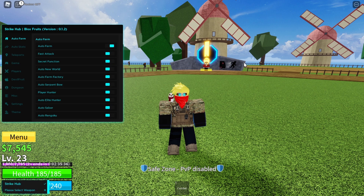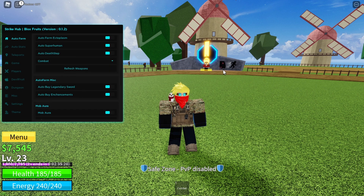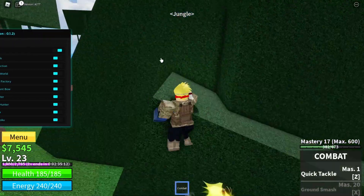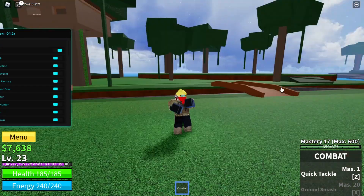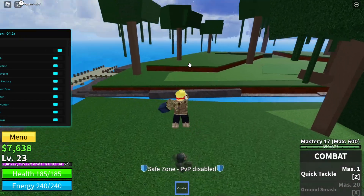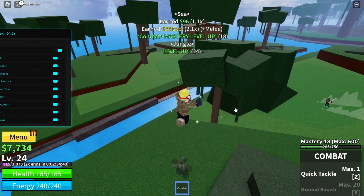So, the auto farm. First of all, you have to select a weapon for the auto farm to work, so let's scroll down and select your weapons. You can use Combat or a Devil Fruit if you have one. We're going to select Combat because I don't have anything. There it is — it's going to start doing all of the quests by itself. It groups all of the enemies together and starts beating them up one by one. It's a really useful script. As you can see, it's going to start beating every mob one by one.